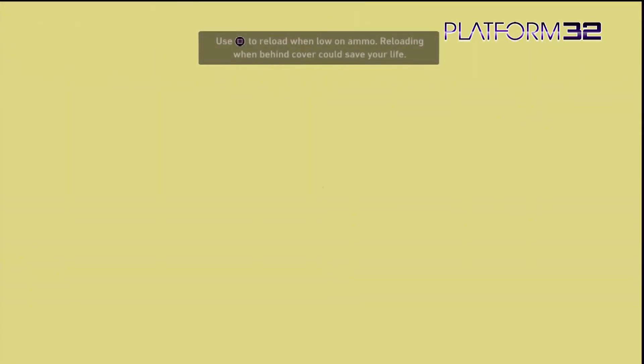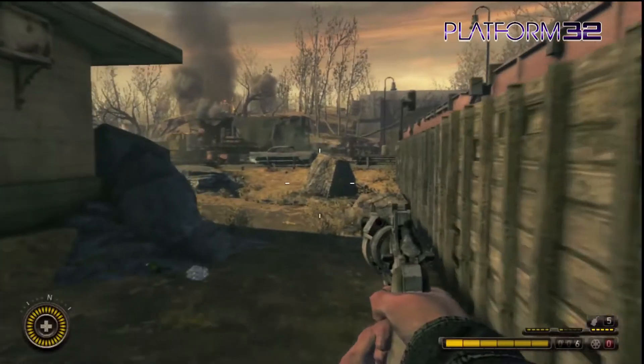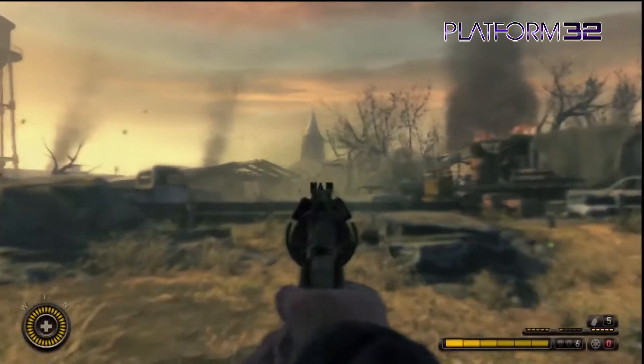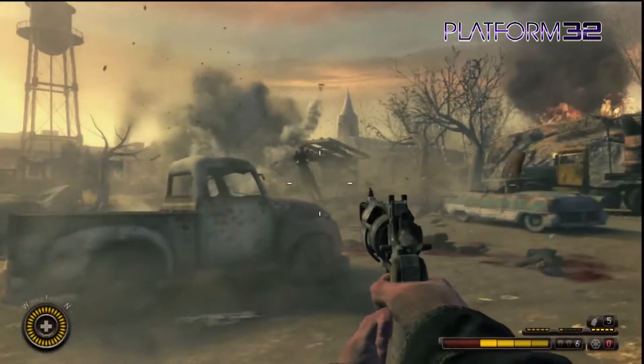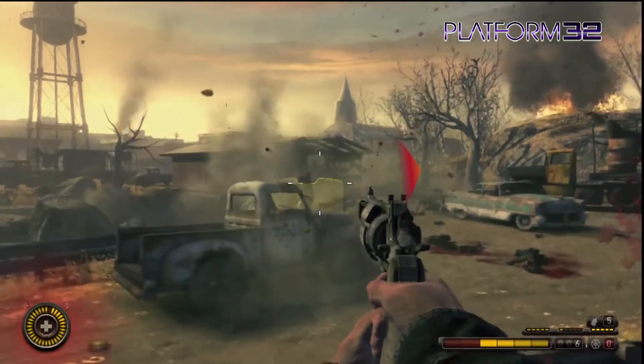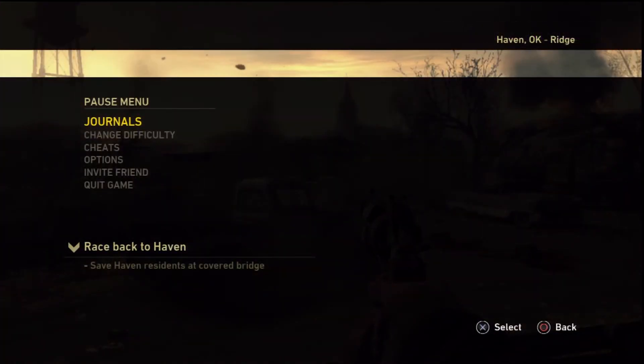Just like you do in real life. This is actually a really easy glitch to pull off, so if you've already picked up Resistance 3 and fancy checking out what a shoddy job the game testers did, give this one a try. Go on, it's fun to break stuff.